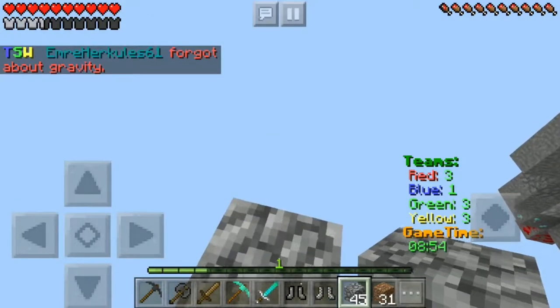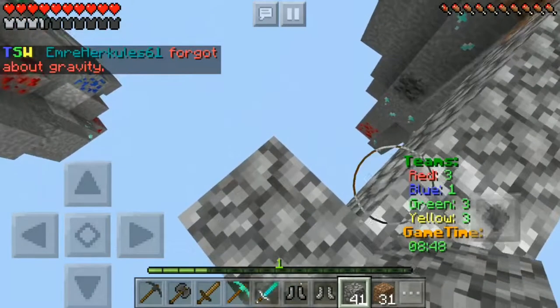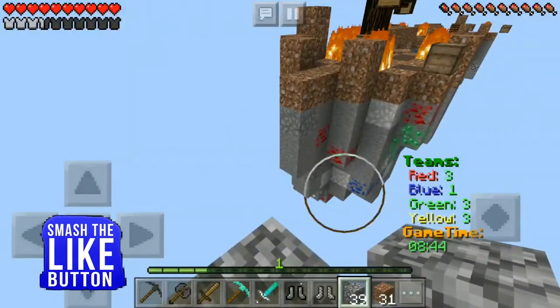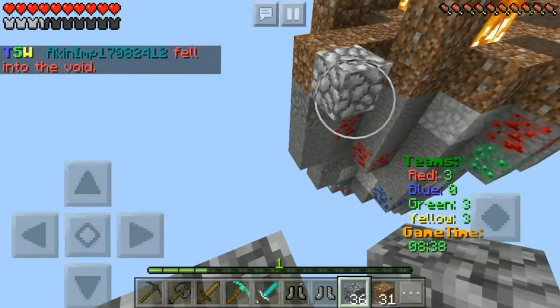So anyway guys, while I'm doing this, I just wanted to show you guys some clips of the default textures that you guys see normally if you don't put a texture pack on, and then what this Vanilla Pack does to enhance the textures and make them smooth. So guys, here are the clips.